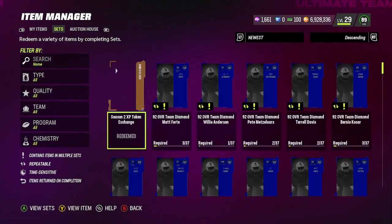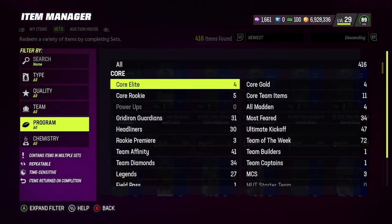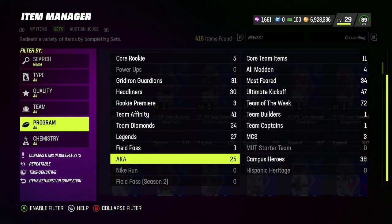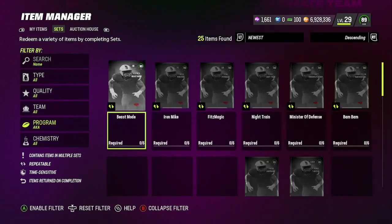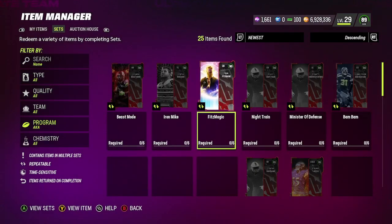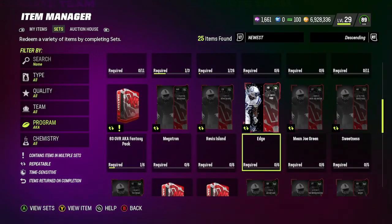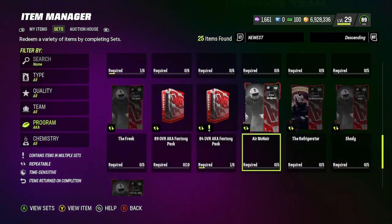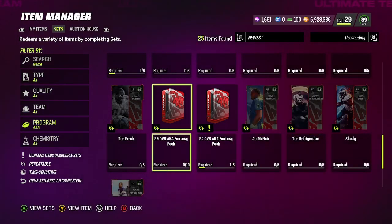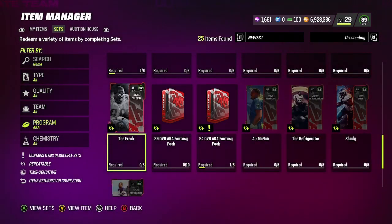There are some really good cards in this promo. I'd recommend you guys go ahead and knock out those solo challenges so you get them completely for free, because there are a lot of really good cards — such as Walter Payton Sweetness, who gets Jukebox for zero ability points, which is so clutch. Really good cards overall.